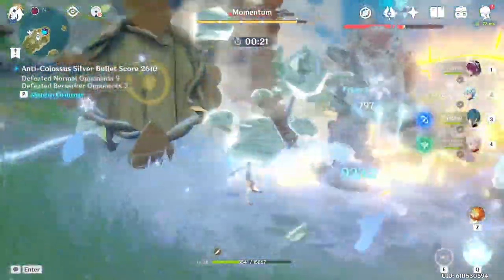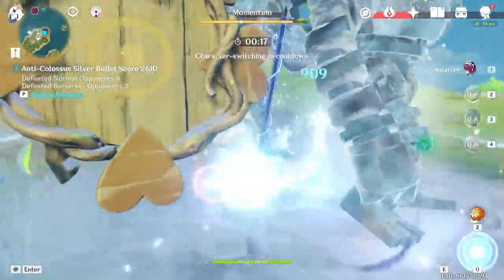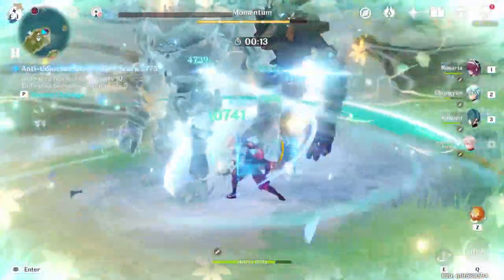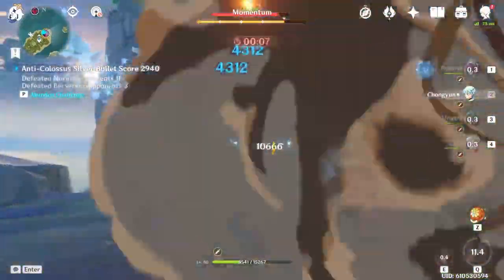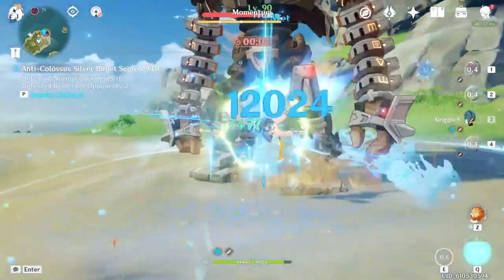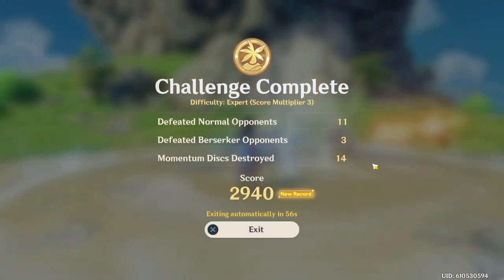With the 4-set Blizzard Strayer, since we're building Rosaria for damage, attack percent and Cryo damage bonus are also very important. But beyond the 4 stats of energy recharge, crit damage, Cryo damage bonus, and attack, crit rate can be completely ignored. Hopefully out of all my rambling, you understand that physical Rosaria is demanding on stats, while Cryo Rosaria allows you to slack off on certain stats, making Cryo variants much easier to build.